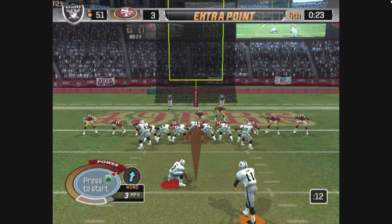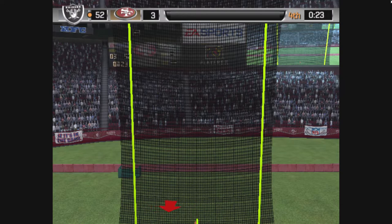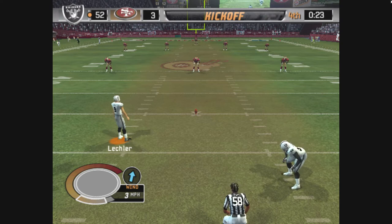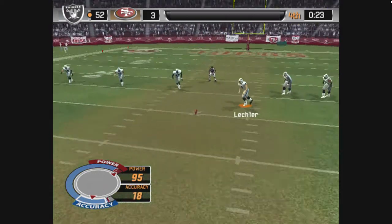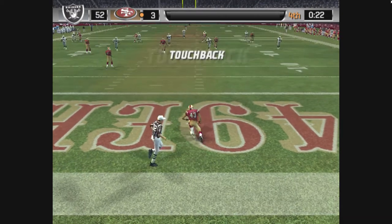Janikowski comes in for the extra point. The kick is up, and the extra point attempt is good. The Raiders pour it on with another score. Leckler is just about ready to kick this one away — nice distance — and this one is handled by Hicks.